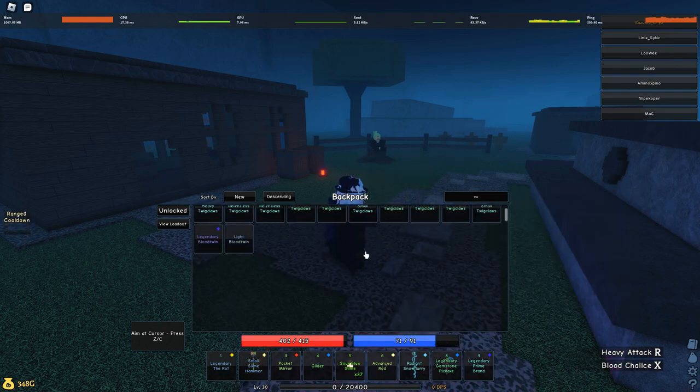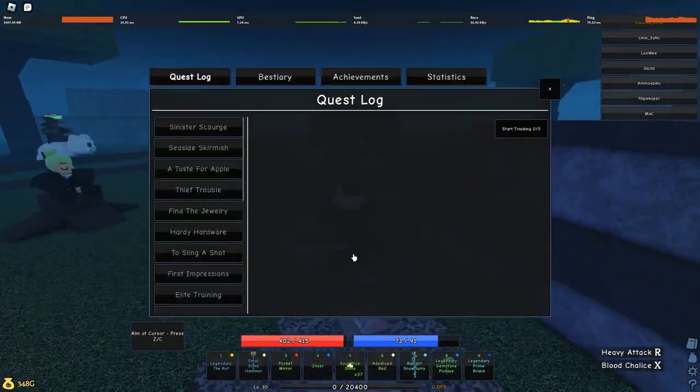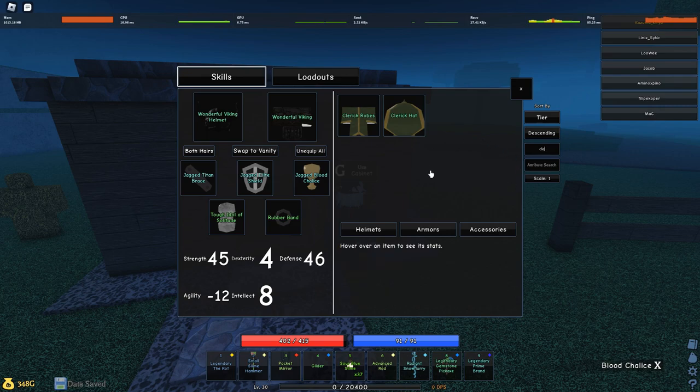There are also Twig Claws and Cleric's Tome. Those are the items I'll show you — and actually I'm gonna show you the armors too. So we have the only armor set for this update: the Cleric Robes and Hat. This gives you and your teammates defense depending on the damage that you do.